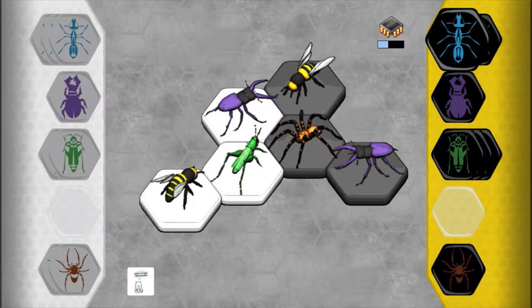Beyond that, the art style for the menu and the UI is neat, but not particularly conducive towards an insect-themed game — though credit where credit is due, hexagons are everywhere. There's no real animation of note either, which is an opportunity I hope Blue Line won't miss in the future.